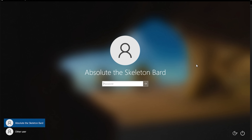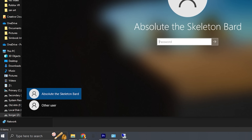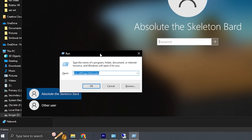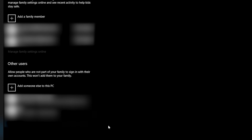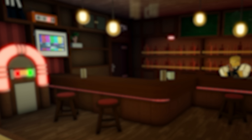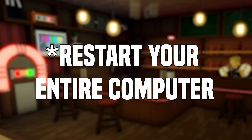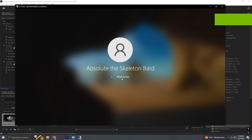Once the Remote Desktop Connection opens up, there might be some issues — it may not display a proper sign-in prompt for the Windows account we just made. So we're going to manually add it. Press the Windows key and R at the same time to open the Run prompt and type 'ms-settings:otherusers,' then press OK. Once in this menu, navigate to Other Users at the bottom, click 'Add someone else to this PC,' and punch in all of your Windows account information. With a quick restart of the Remote Desktop Connection, we can now see our Microsoft account information. Sign in and we're into the RDC.